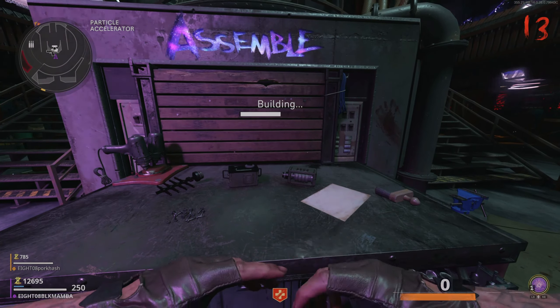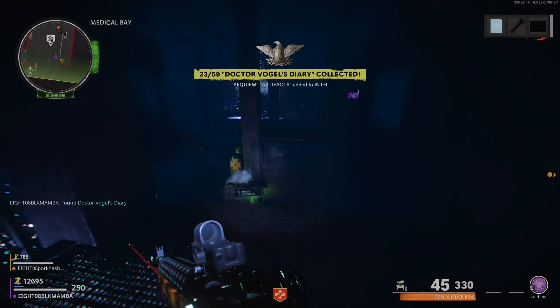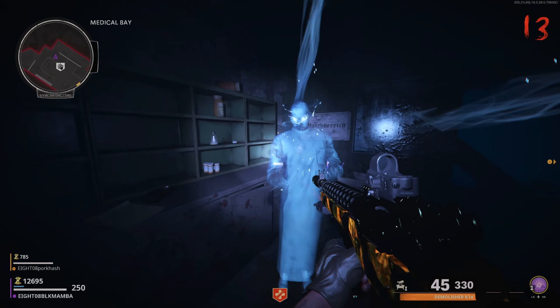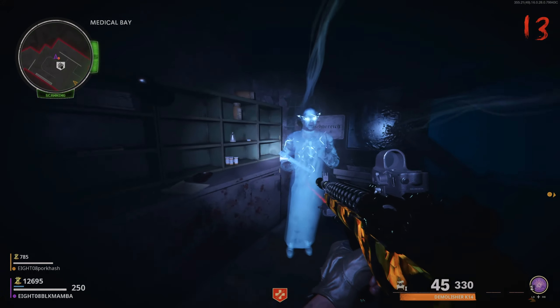Now you can head to the medical bay and enter the anomaly in there. Once inside the dark ether, head to the desk inside the room and pick up the diary — it will be glowing so you can see it. Then drop down into the corner where there will be an orb. Interact with the orb and a ghost will pop up — give the ghost the diary.